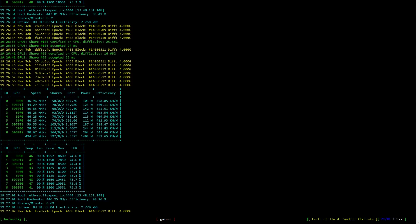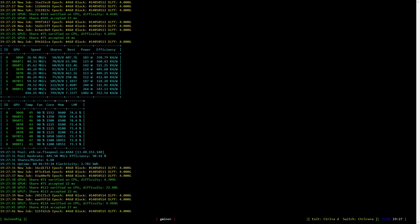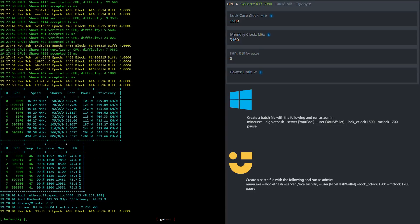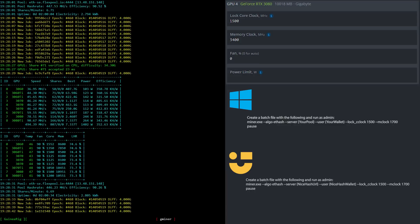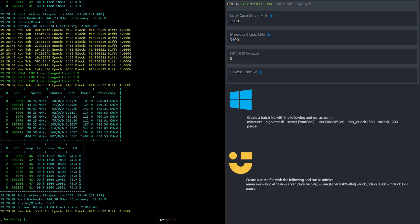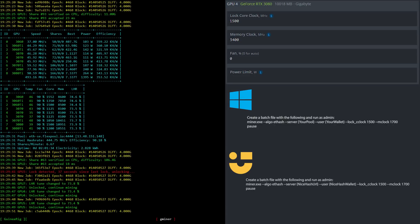Now let's have a look at the overclock settings for the RTX 3080 mining Ethereum. I set the core clock to 1500 and the memory clock to 3400 in HiveOS. If you're using Windows or NiceHash in Windows, create batch files based upon what you see here.